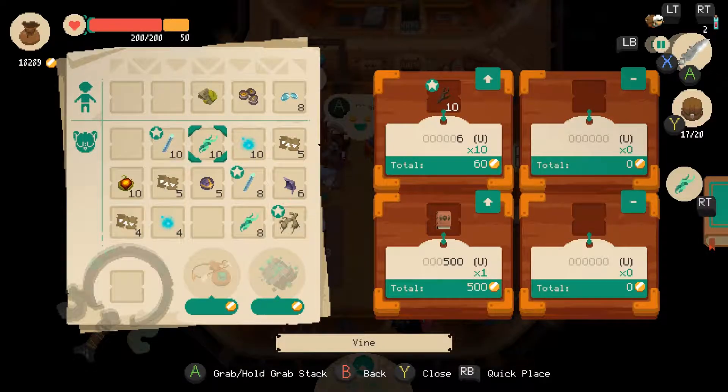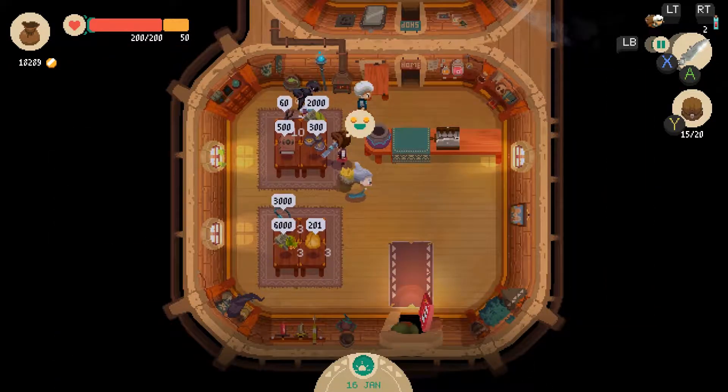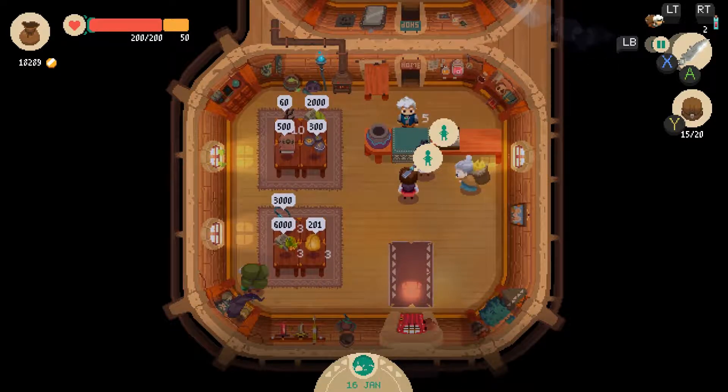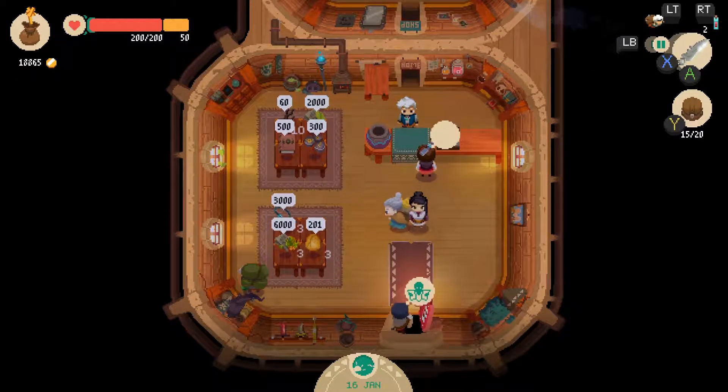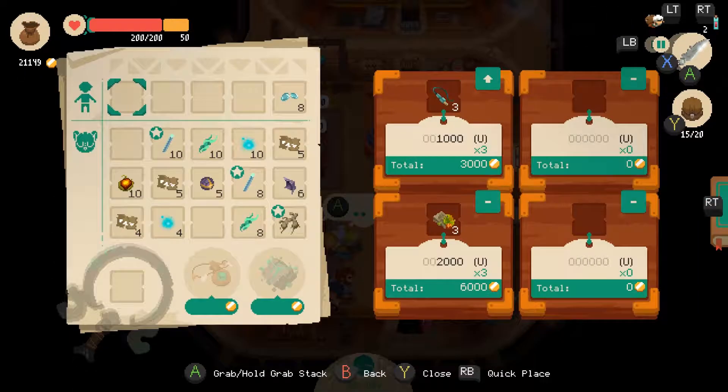They're not worth anything — just ask for a handout at that point. They're not a luxury good, they're just roots. Go outside. I guess you found the steel first, huh? Buy my things.